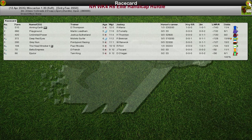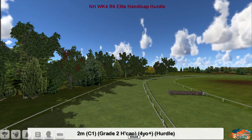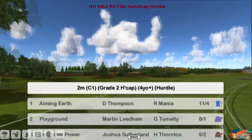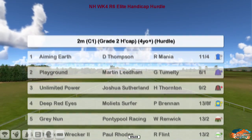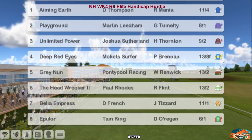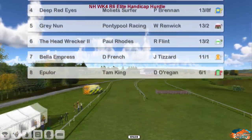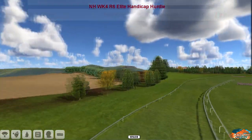The Elite Handicap Hurdle is next, a small field this time of just eight. It's a Grade Two handicap over two miles. The full list: Aiming Earth, Darren Thompson; Playground, Martin Leader; Unlimited Power, Joshua Sutherland; Deep Red Eyes; Mollyette Surfer; Gray Nun, Graham Clutterbuck; The Head Wrecker, Paul Rhodes; Bella Empress, Daniel French; and Epilor, Tam King. Eight runners over the minimum trip.